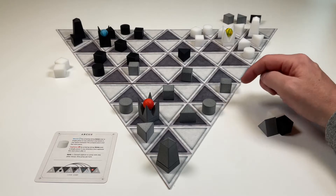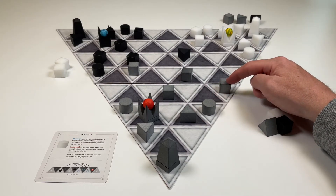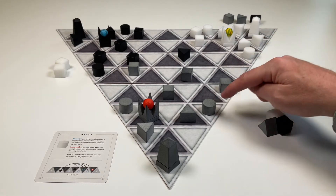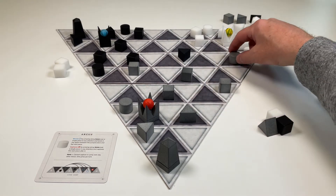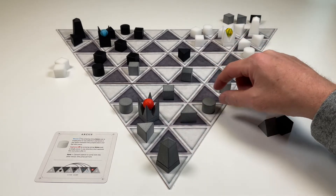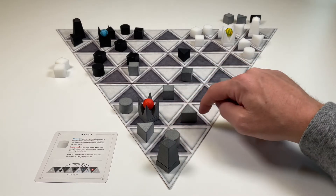For movement, an Arcus jumps along lanes over a single piece in any direction and lands in any open space between the jump piece and the next piece. This Arcus here could jump a single piece and land there, or it could jump this piece and land here or land there. For movement in this direction, it can jump a single piece here and land in that open space, or it could jump and land here.